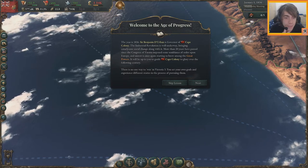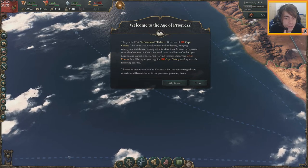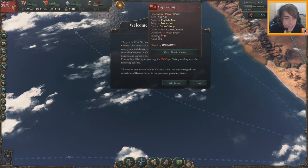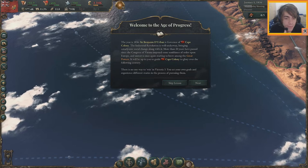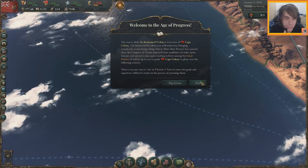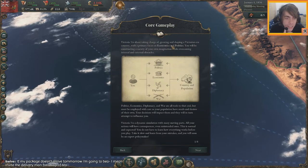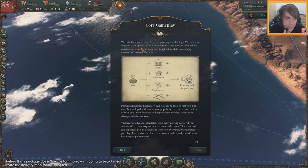More than 20 years have passed since the Congress of Vienna imposed some semblance of order upon Europe, and unrest is once again starting to brew in the great powers. It's up to you to guide the Cape Colony — there's no one way to win in Victoria 3, you set your own goals. Core gameplay is about taking charge, growing, and shaping a Victorian-era country.